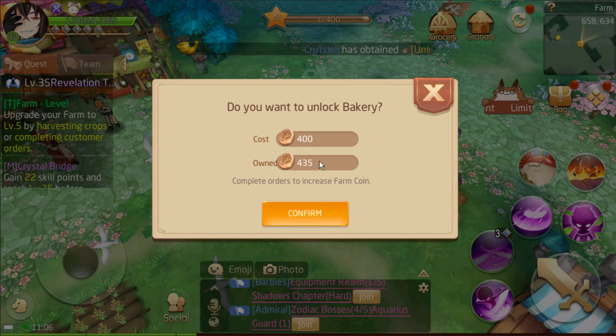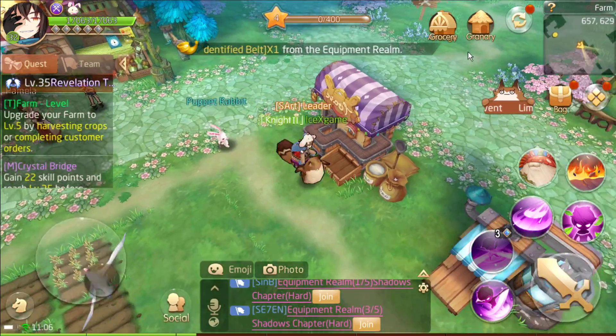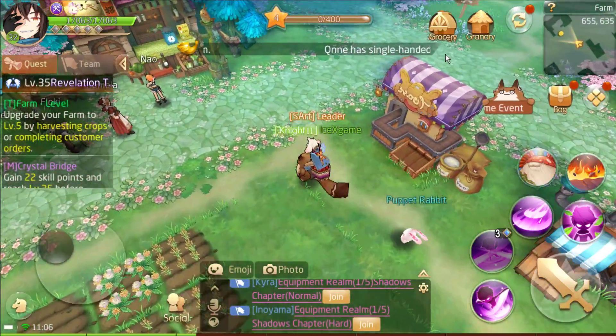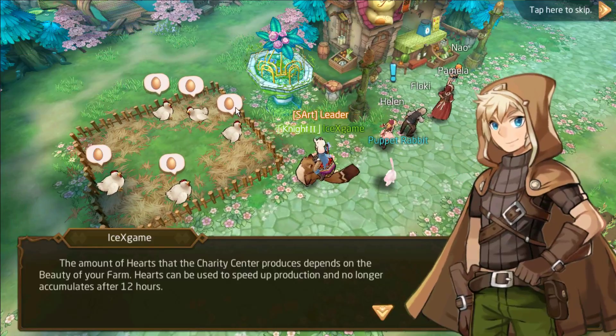Unlocking this is going to cost around 400 farm coins. It looks like a different game from here. You can use your in-game currency to buy or upgrade buildings. From here you need to plant crops and sell to NPCs to get farm coins.